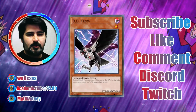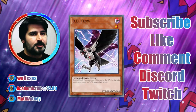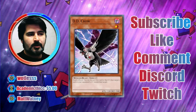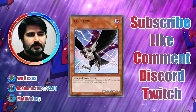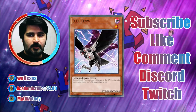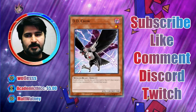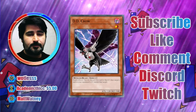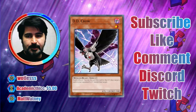First, we're going to be talking about D.D. Crow and how it works in the Eldlich matchup. D.D. Crow has a quick effect to target one card in your opponent's graveyard and banish it. You do need to be able to discard D.D. Crow to the graveyard to activate its effect, so you can't use it under something like Macrocosmos or Dimensional Fissure, but you can use it while Shen Shen's on the board in the Virtual World matchup.